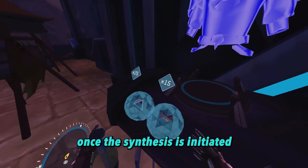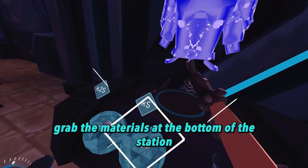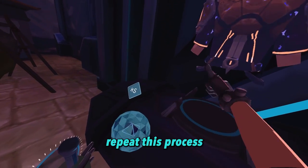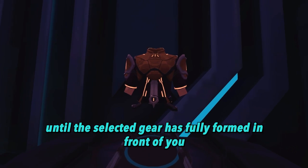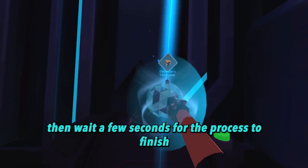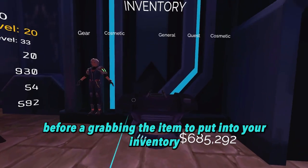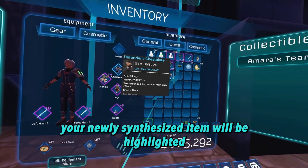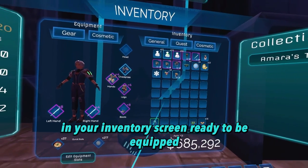Once the synthesis is initiated, grab the materials at the bottom of the station and drag them towards the item display. Repeat this process until the selected gear has fully formed in front of you. Then wait a few seconds for the process to finish before grabbing the item to put into your inventory. Your newly synthesized item will be highlighted in your inventory screen, ready to be equipped.